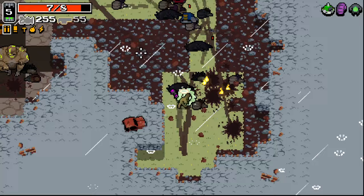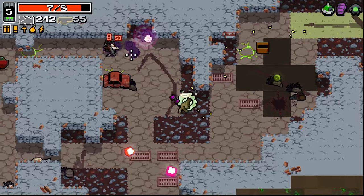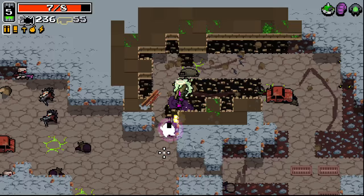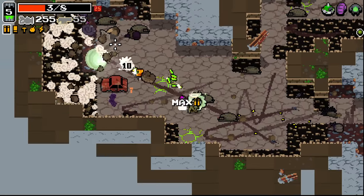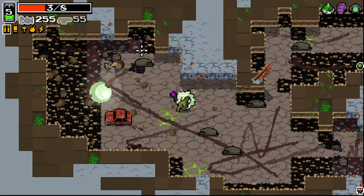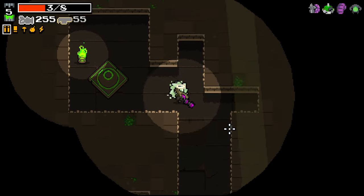I'll take the Morpho Rafter now, I think, rather than the shotgun — that'd be pretty good. That guy didn't die when I did that. We've got an inverted floor here, which I wasn't expecting. I guess I'll go for it, why not? It's a bit of a risk, but it's a fun risk. We'll take the Tough Shell as well for some more protection here.